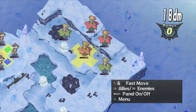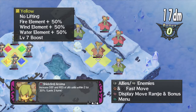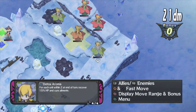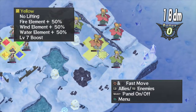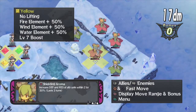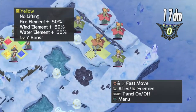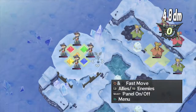The orange ones increase death and RES with ally units within two by 30%. Green ones are Detox Aroma — recover 15% HP and cure ailments. Since these guys are all level 7, they are going to give us some problems if they start hanging around on the geopanels.